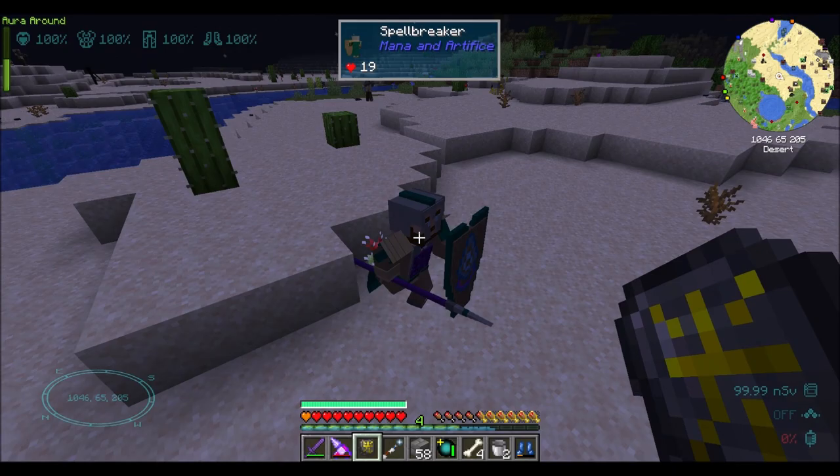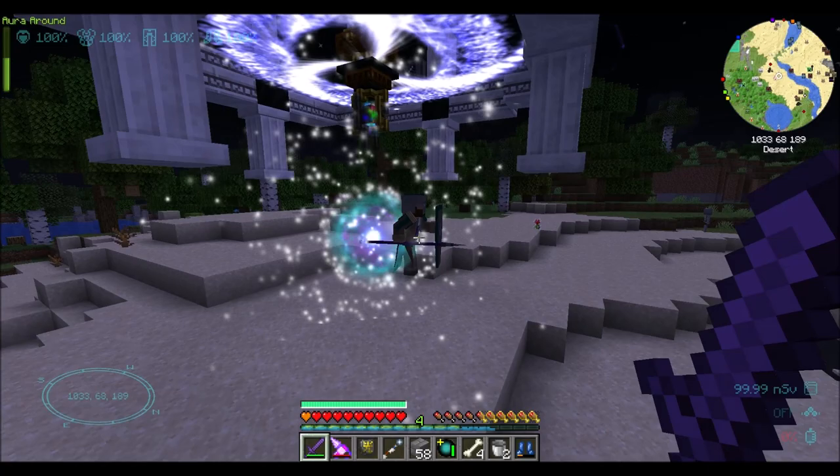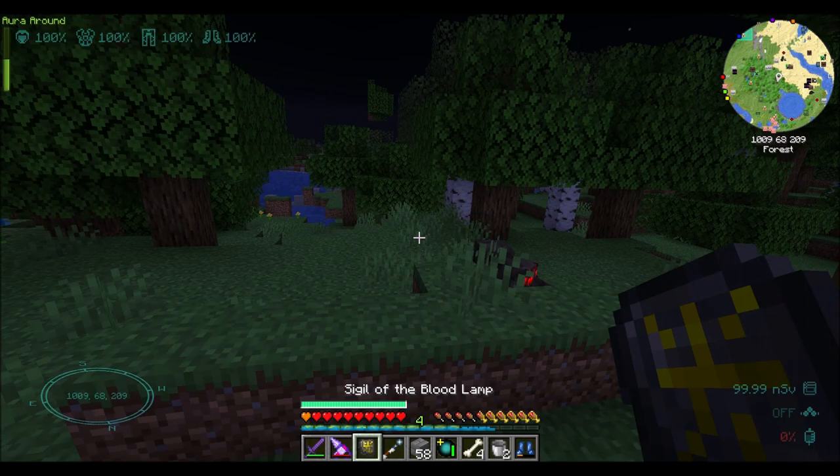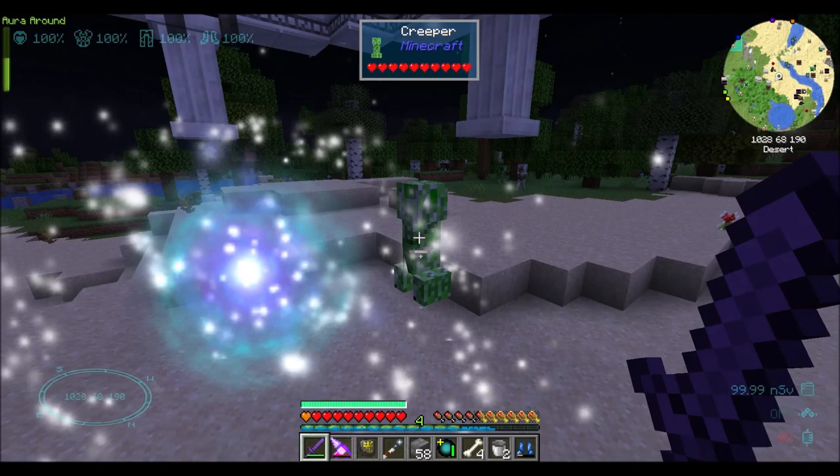So number one, he's completely stuck in stasis, kind of — but I can still hit him. And number two, he's vacuumed in the center. So this is perfect for farming the Ender Dragon, right? Because it'll ensure that... look at all these bad guys I picked up. Nice, that is cool.